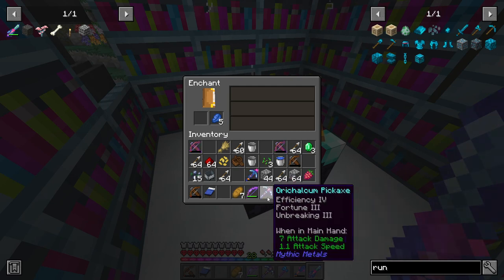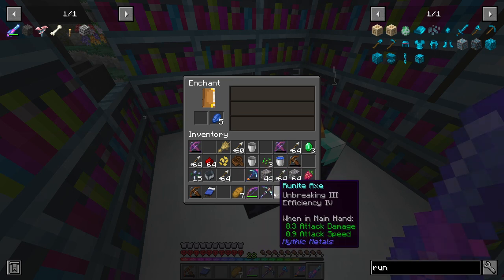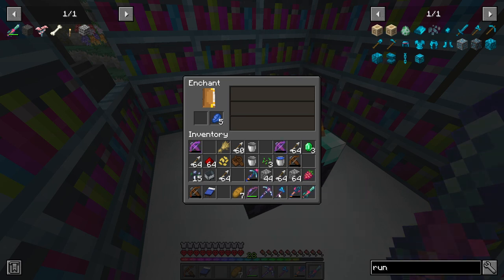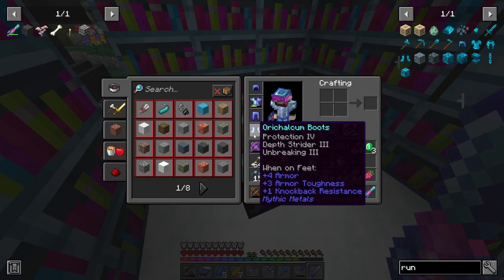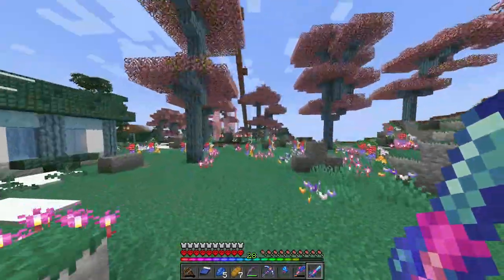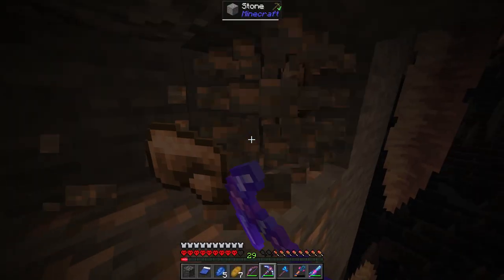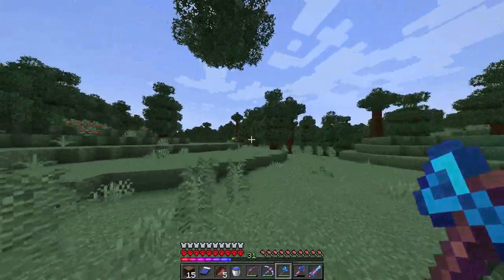I spent some time crafting new stuff because things were starting to break. I literally made the same pickaxe again, which is fine. We also got a netherite axe — Smite 3, Efficiency 4 — that's going to be really good. I also made new boots with Protection 4, Depth Strider 3, Unbreaking 3. That's going to last us a while. Now I'm grabbing materials — I'll probably need a lot of iron, so I need to hit the mines.